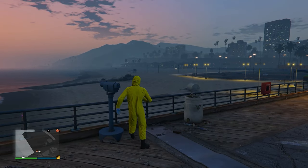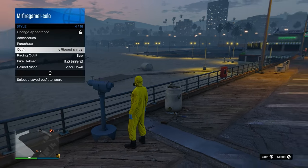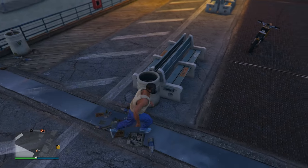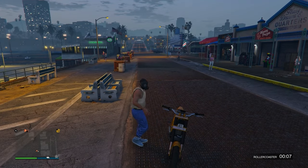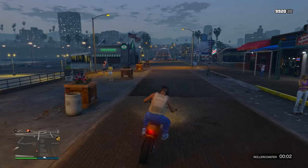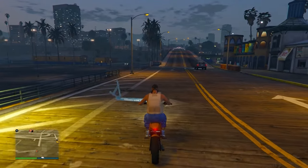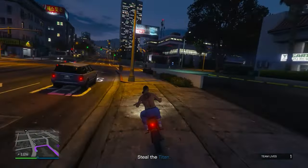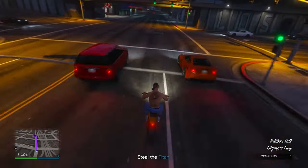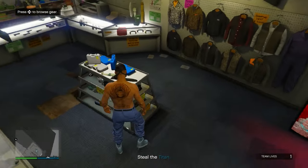What you will have to do is do the telescope glitch — run by the telescope and spam right on the D-pad. If your character didn't look through it, it means it worked. Then equip the outfit which you saved and you will see that you have the gas mask appear on the outfit. Once done, save this outfit. You can do this at the pier or in your apartment.